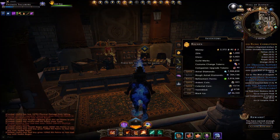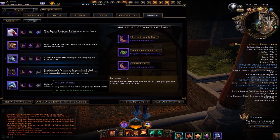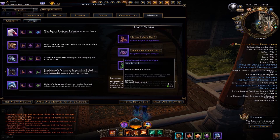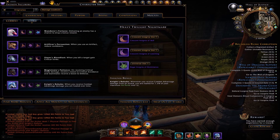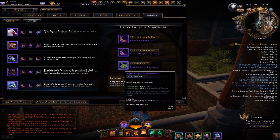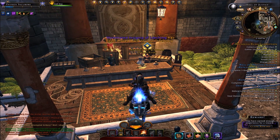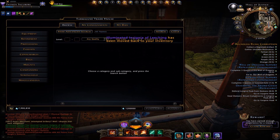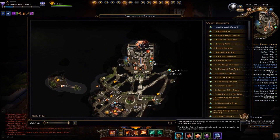In case you missed this — and again, this is for casual players — some of these insignias changed with mod 16. If you already had some, the vigor insignia and the leeching insignias for your mounts now have an item level of zero, while the others still have an item level. I'm dealing with Epic today. I'm next to the Rewards Claim Agent in Protectors Enclave.